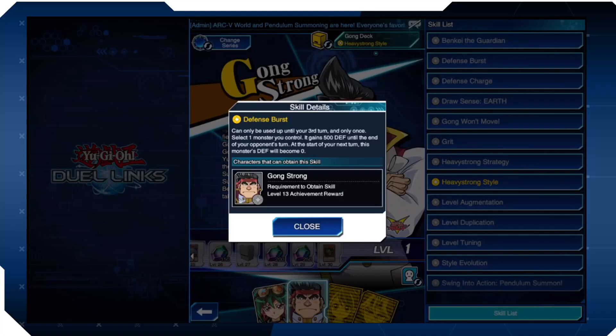Next is Defense Burst. Can only be used up until your third turn, once only. Select one monster you control — it gains 500 defense until the end of your opponent's turn. At the start of your next turn, this monster's defense becomes zero. That's a pretty bad drawback. One monster's defense is weak, and it's once per duel — very weak. It does bring Big Ben K up to 4000, but it's a weird skill overall.